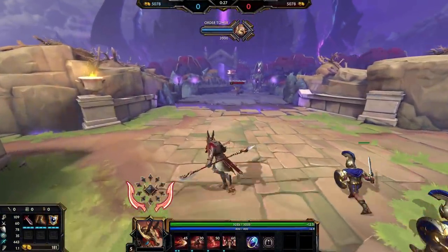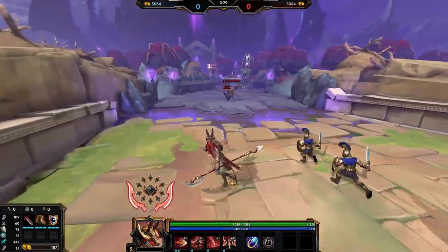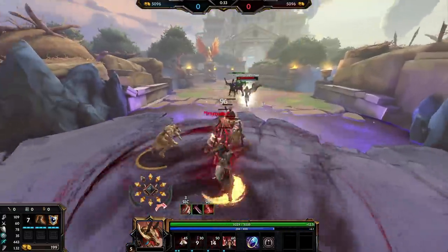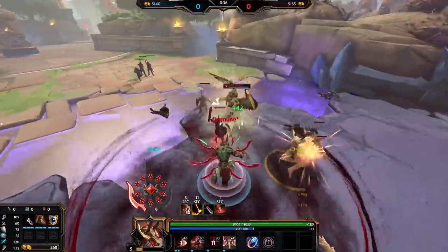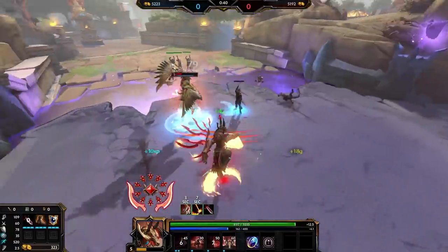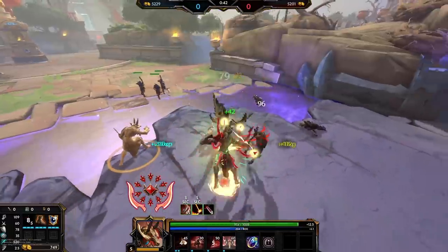As Set, you'll need to pick between a laid-back playstyle or going in and committing. In this scenario, Set goes too far forward and sees his opportunity to attack. He uses all of his abilities to deal damage quickly and follows up with Skewer and auto-attacks to kill his nemesis.